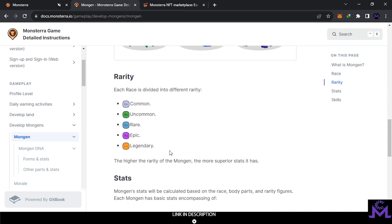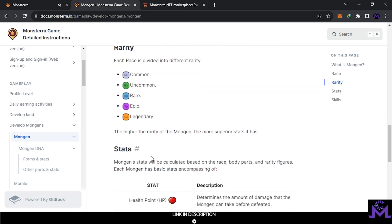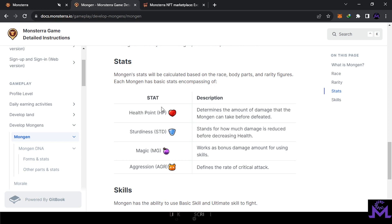Mongens also have a rarity system: Common, Uncommon, Rare, Epic, and Legend. The better the rarity, the more stats you can get and the better your stats overall if you have higher rarity.